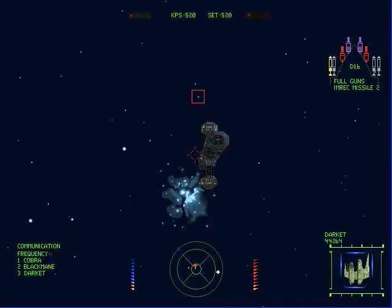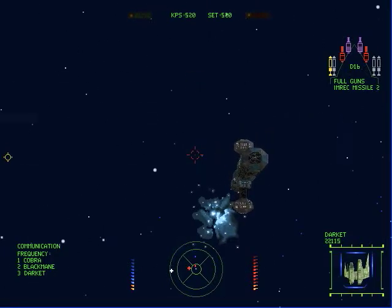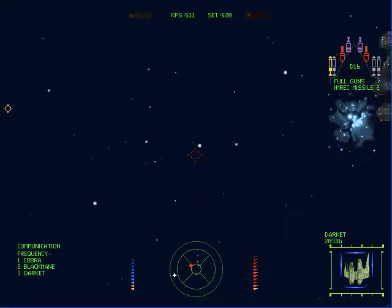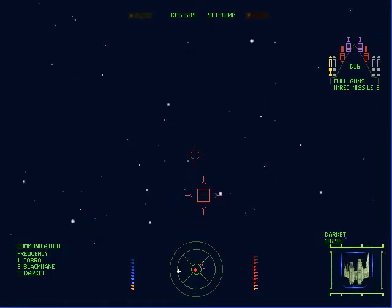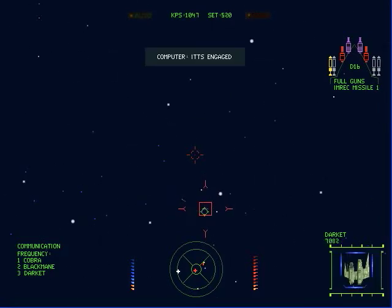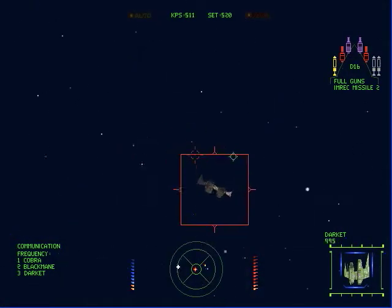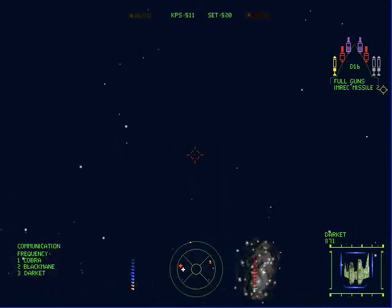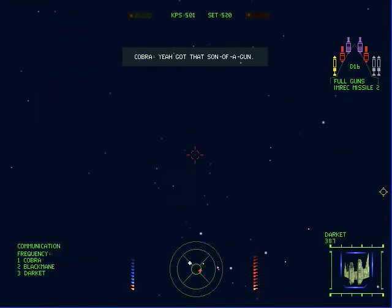What do we got here? A couple of Darkets. Let's see which ones Cobra goes after. Looks like the far one, so we'll take care of these ones here. Alright, here we go. Missile — see if you get it. There, you got one. Nice, Cobra — she's just wailing away. I like it.